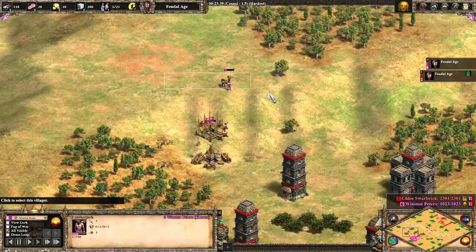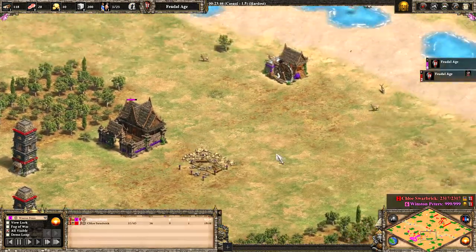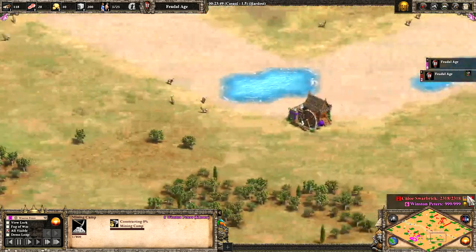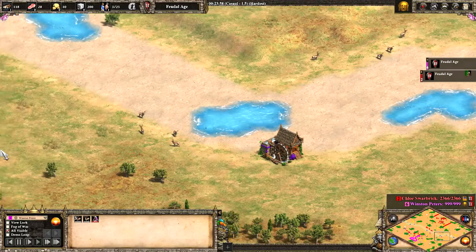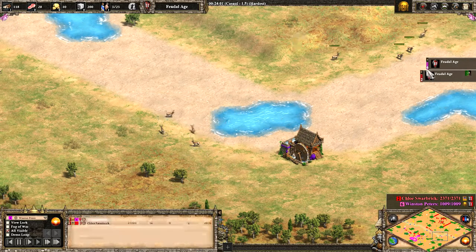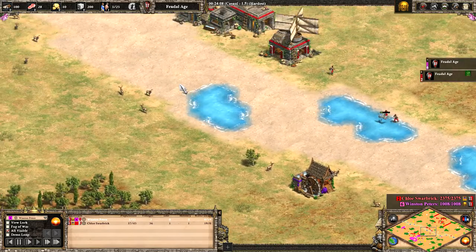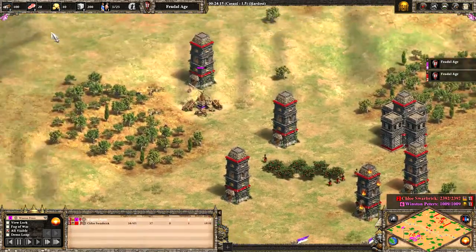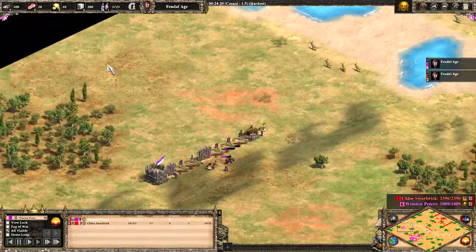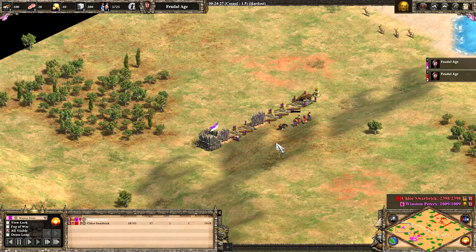Chloe is currently on 31 villagers and Winston Peters is only on 11. I don't think he's actually lost villagers — I think he's just failed to make any, because there's no food income for Winston Peters at all. He really should have sent villagers off to the left to hunt, hidden up on the right, kill some of this hunt and replace it with those lovely Khmer farms. This mining camp never got built either, and keeping villagers out here for food might have been a good play to keep the villagers popping out.